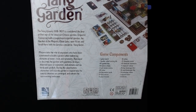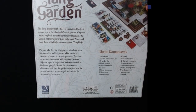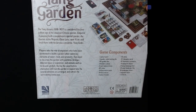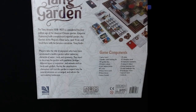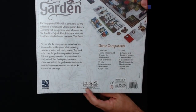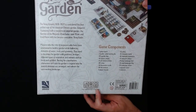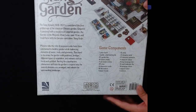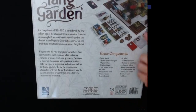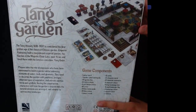They need to decorate the garden with pavilions, bridges, different types of vegetation, and animals such as birds and goldfish. During construction, characters will visit the garden and admire how the natural elements are arranged and the surrounding landscapes. This game is for ages 14 and up, 1 to 4 players, and plays at about 45 minutes. You see all the game components listed here, and the picture shows a bunch of 3D stuff — I've been seeing pictures online.